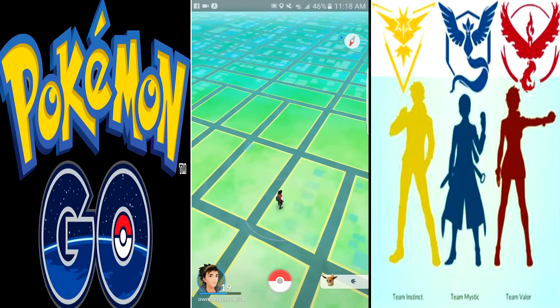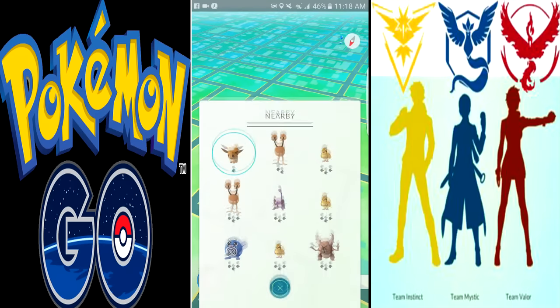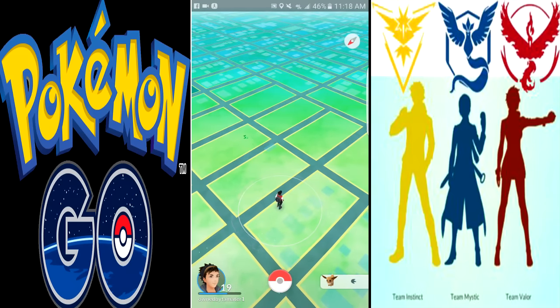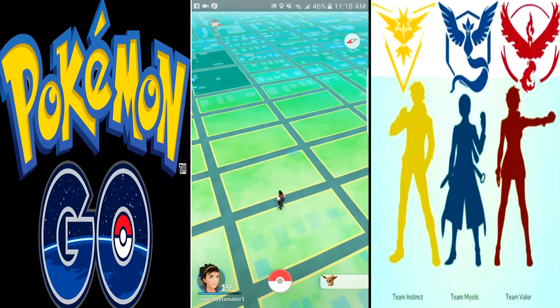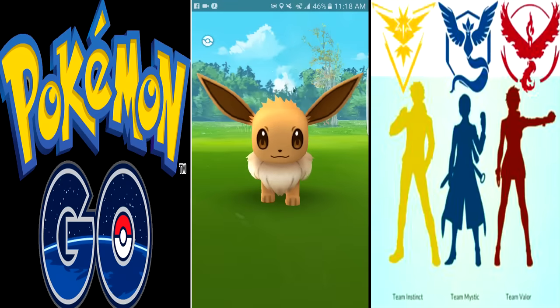I noticed that he's not in this patch of grass, so I know he has to be in one of the other ones really close, so I actually go across the street. And that's when I actually find the Eevee. And the last time I pulled up the nearby menu, I saw a Pinsir.